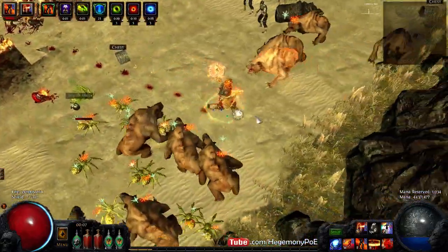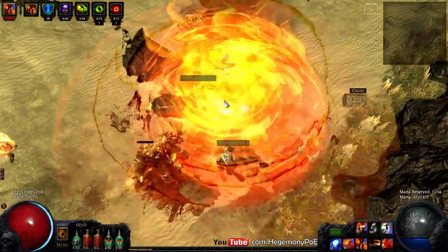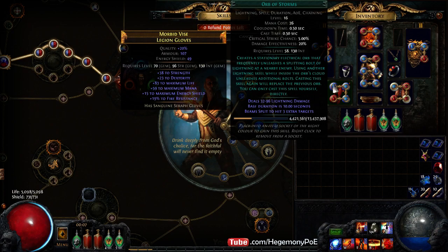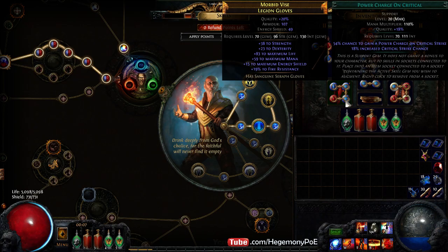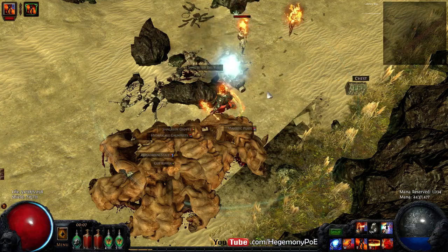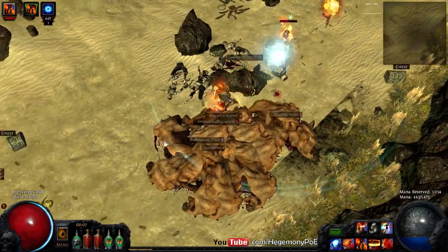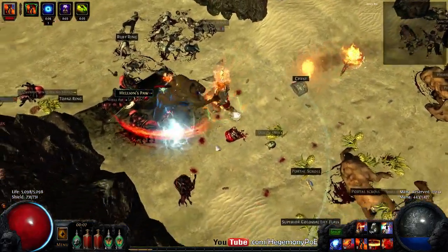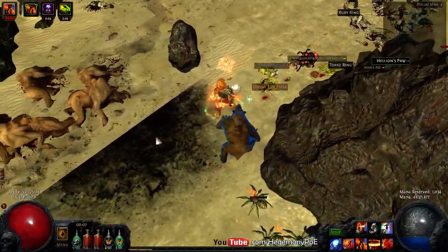Now that we have single target covered with flame totems and AoE covered with Discharge, what do we do with the rest of Illuminated Devotion? It says skills in your gloves have 20% increased area of effect. What I've done is use Orb of Storms with Increased Area of Effect and Power Charge on Crit. As you can see, the Orb of Storms is massive — it will proc many times in a large area and feed me power charges, so it's an alternative way to generate extra charges for when you want a massive Discharge.